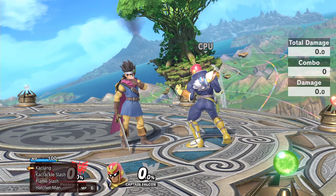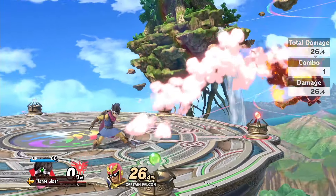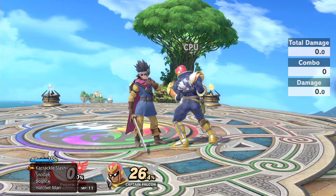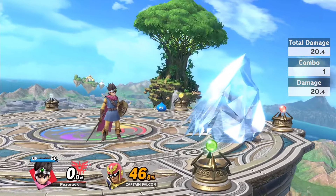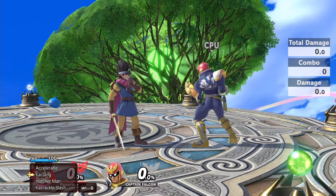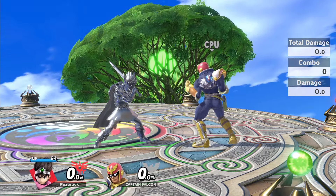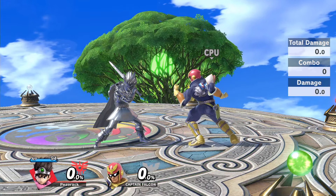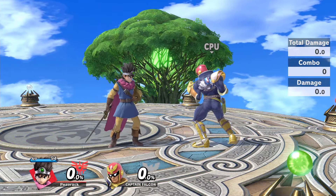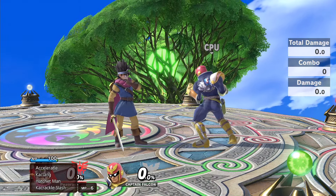Flame Slash is a quick slash with Hero's sword cloaked in flame that deals considerable damage and knockback. Kaclang causes Hero to surround himself with metal and become immune to all attacks except Metal Slash — so the only counter to this is another Hero player who uses Metal Slash.